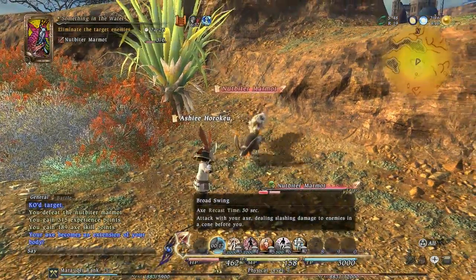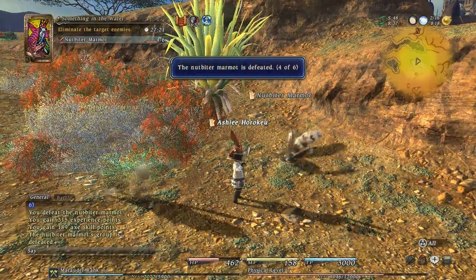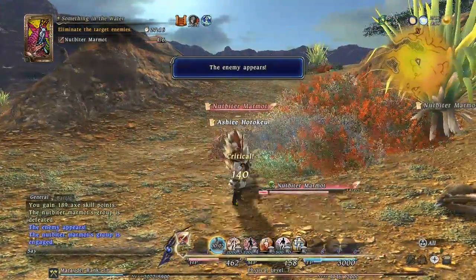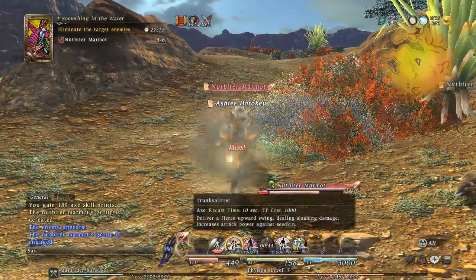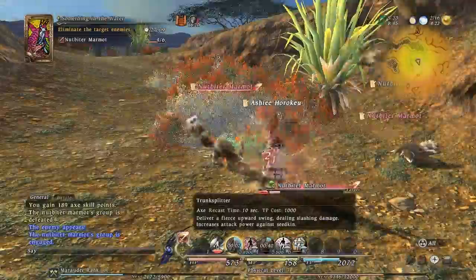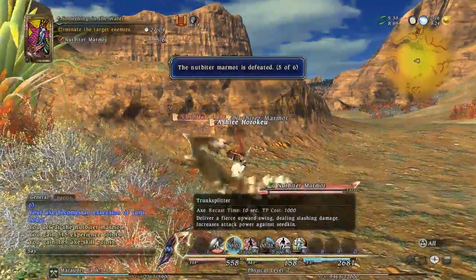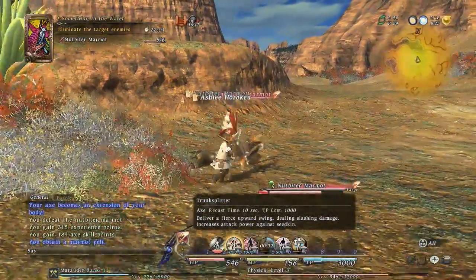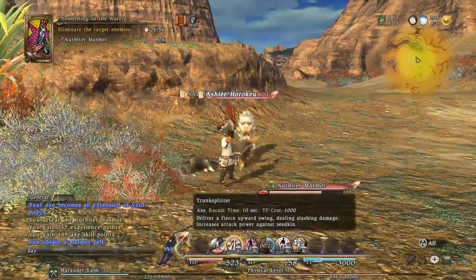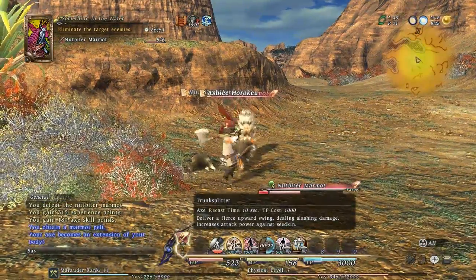This is auto attack. Yay, it killed it without having to actually do anything. I'm gonna get my energy back by doing Bloodbath and Trunk Squitter. And now I'm not gonna do anything to kill this one. Auto attack is so nice.